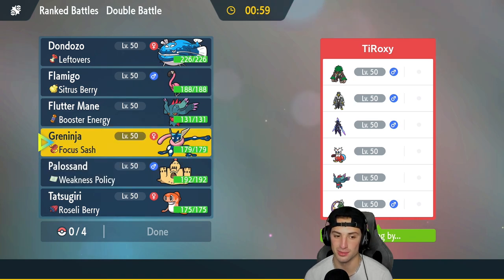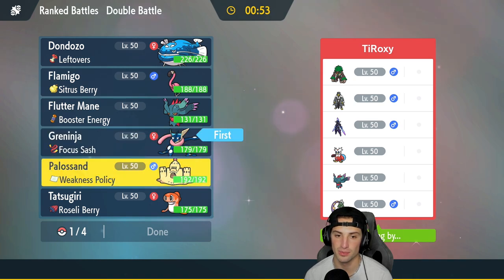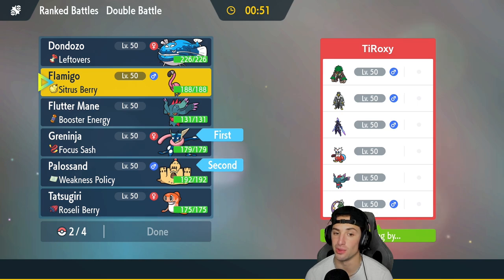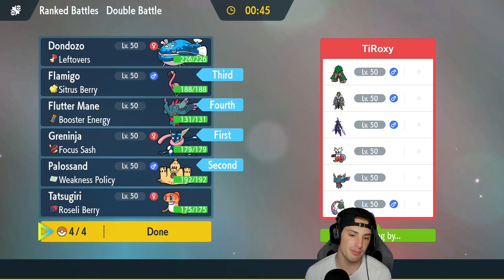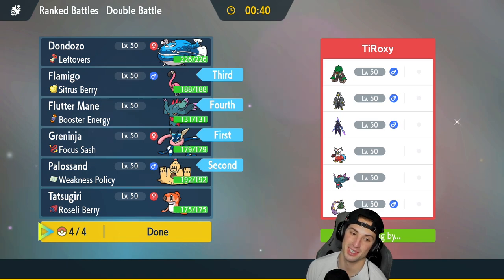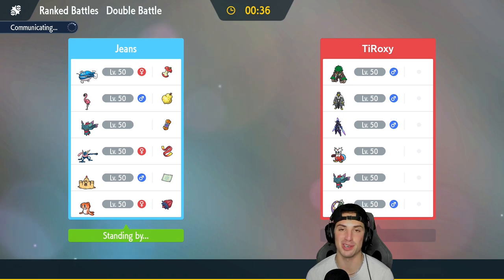I'm thinking of going Greninja and Palossand, then bringing Flamigo in the back because Flamigo rocks. Last but not least, Flutter Mane with Booster Energy - I think that could be my best bet. I'm a little scared of Iron Bundle since it can really rip, but it's the first match. Let's try to pull off this combo even though I think it's going to be tough in Regulation D.